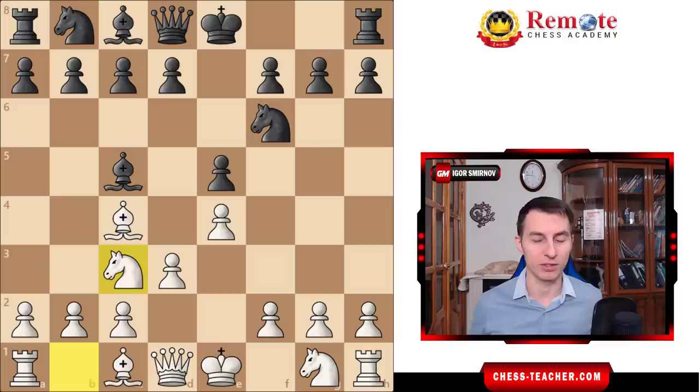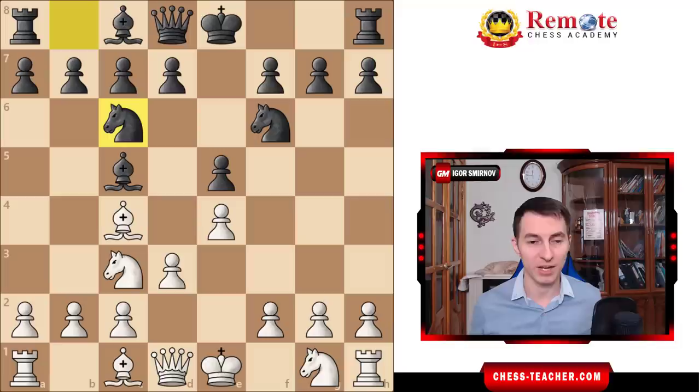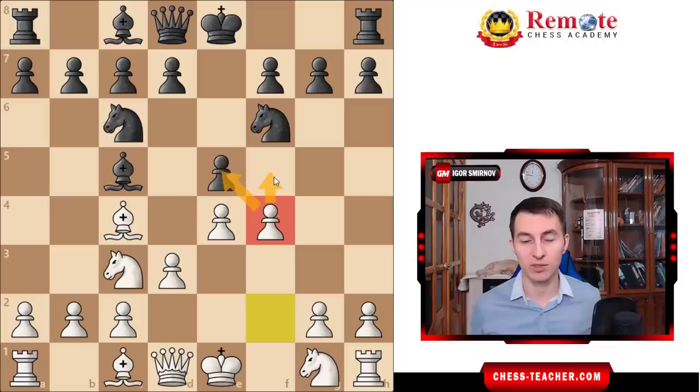Black plays bishop c5, knight c3 — another important little nuance. White delays development of their kingside knight. Notice that white doesn't play that. Why? Because we want to leave the option to push the pawn forward and attack. And after knight c6, that's exactly what Kasparov did — pawn f4. It seems slightly risky to open up this diagonal control by black, but in fact black can't do much there anyway, and by playing f4 you start expanding on the kingside, putting pressure, or maybe wanting to gain space advantage with the move pawn to f5.